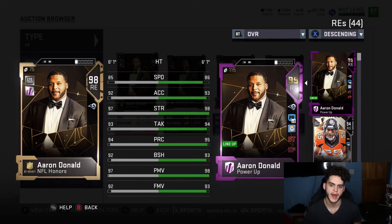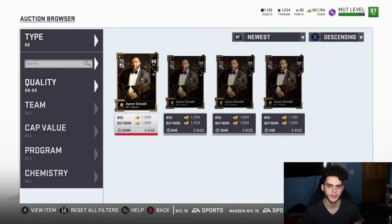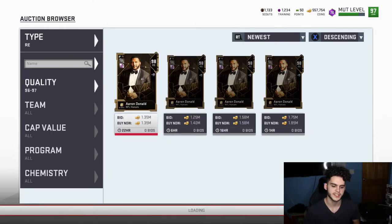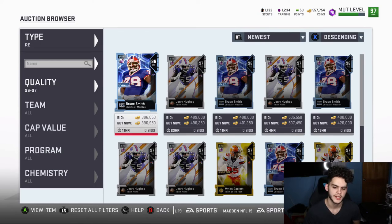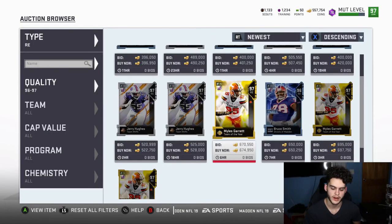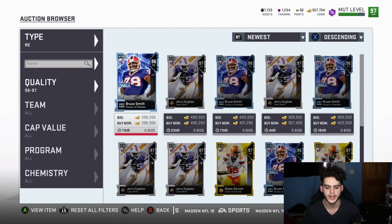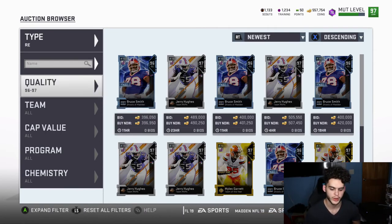Stick to these golden ticket-like paths if you want the best team for the cheapest price. A lot of people waste coins by powering up Bruce Smith, then switching to Jerry Hughes, then Garrett, then Aaron Donald — losing training points and coins every time. Instead, I waited until I knew what end-game cards were coming. The Lawrence Taylor line, the Champ Bailey training line, the Vick — I didn't power up things I wasn't going to keep for the rest of the year. These are the cards you can use from today through the end of Madden.